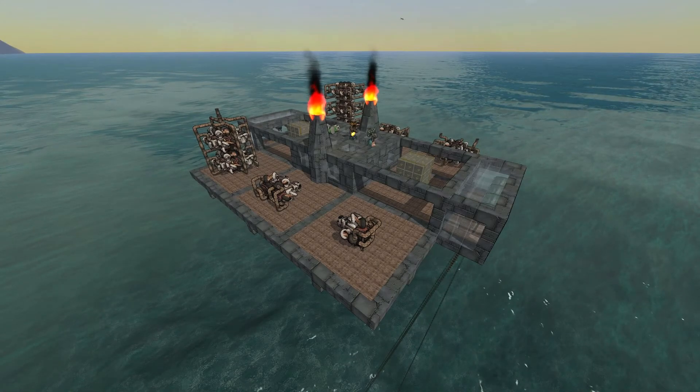They are 9x9x3 and they provide 800 power each. Each of those cylinders is providing 200 power, with two carburetors attached to each of them. I think it's really good — it's an 800 power engine at 9x9x3, quite compact, giving a high level of efficiency.